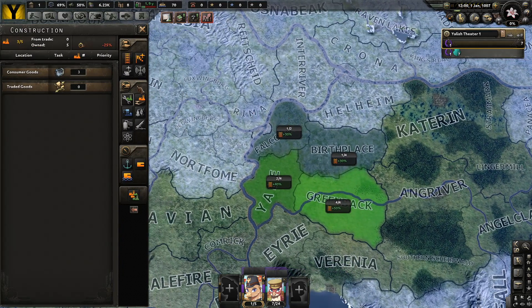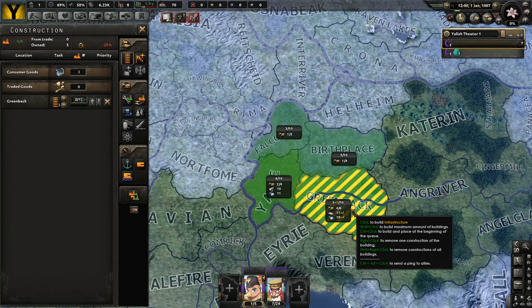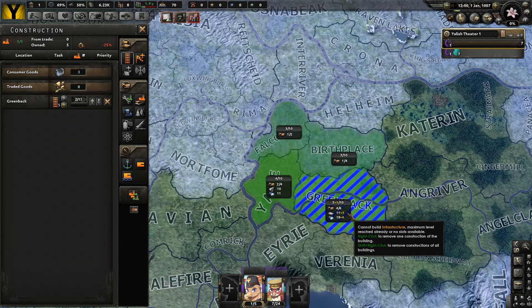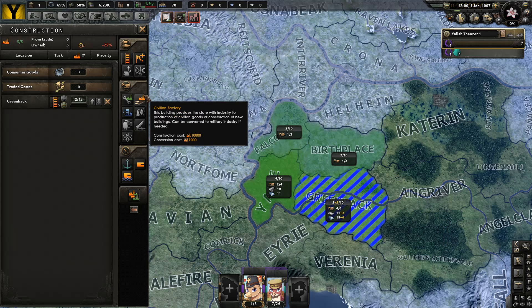I think what we need to do here — I kind of hate to do this, but we got to go for military factories first. It's going to take a year. We're just going to do infrastructure for now until I think of something better to do.